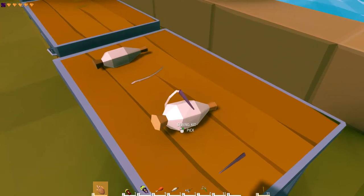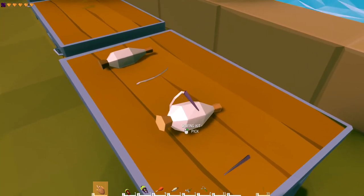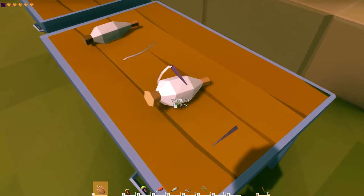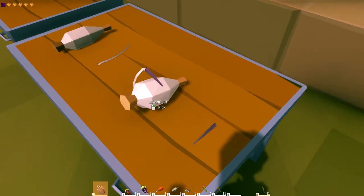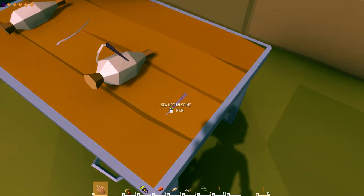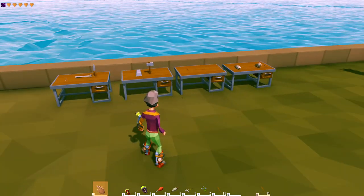Looking at the sewing kit, I just noticed it looks like it has a sea urchin needle sticking out of it. You used to be able to get needles from sea urchins, but that's not the case anymore. Now when you pick up a sea urchin and break it down you get sea urchin meat and a sea urchin spine — it's not called a needle anymore.